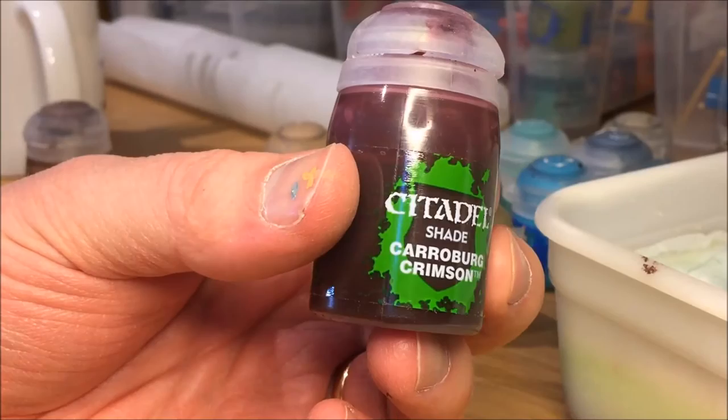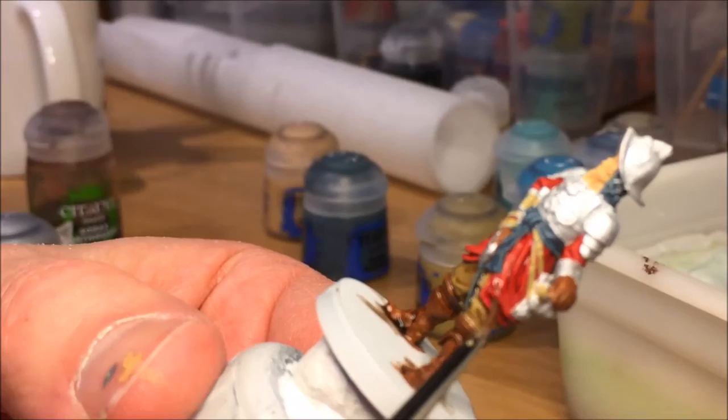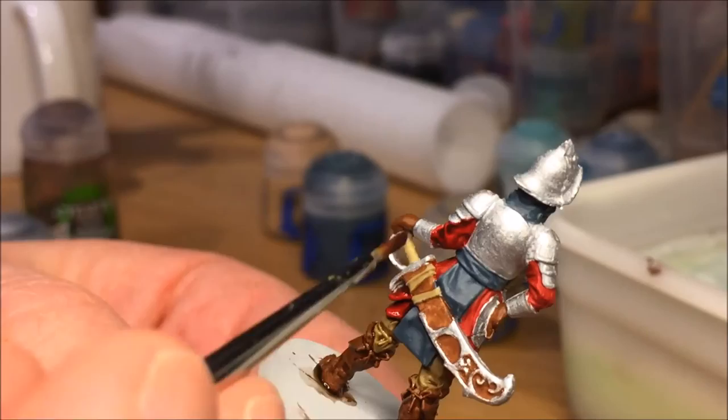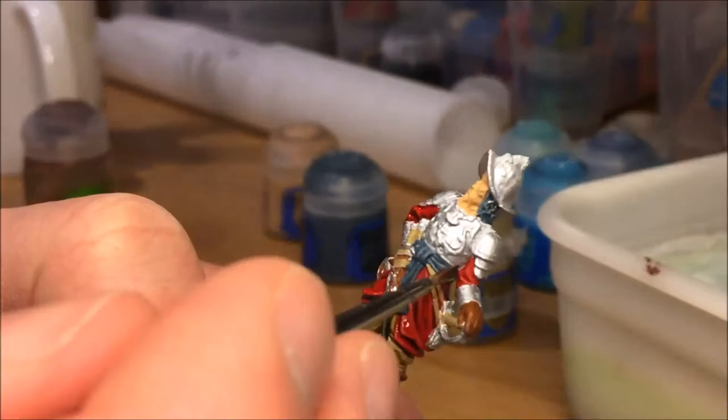Carroburg Crimson for the red portion of the tunic. You can see I'm being careful on this mini because I don't want to get any red wash on the armor pieces, because that just becomes pink and ugly. In some places I'm just dabbing it on, barely using any brush strokes — just putting it on.